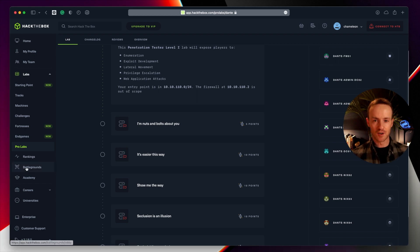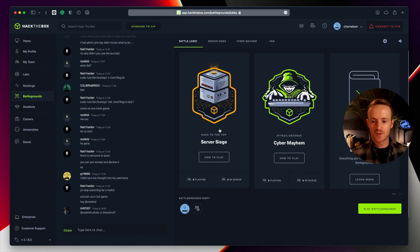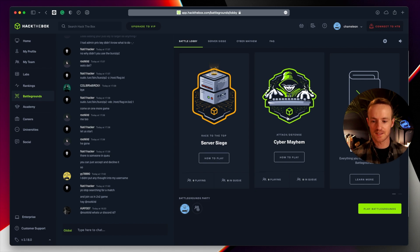Lastly, we'll look at battlegrounds — at the time of recording it's in beta, but they'll probably stay around for a good while. This is where you can play against other players in a real-time game of hacking. A few people on the blue team, a few on the red team, and you try to hack into each other's computers and patch each other's computers. It's a very cool concept — I've watched a few of these live events. You learn a lot doing this, so if you're interested in blue team tactics, this could be a place for you to play on Hack the Box.